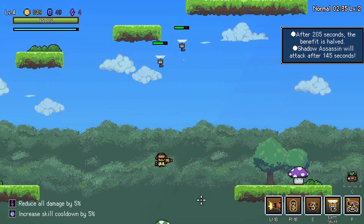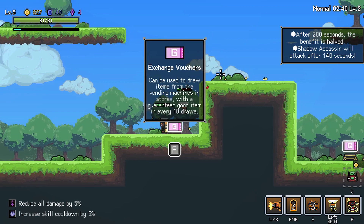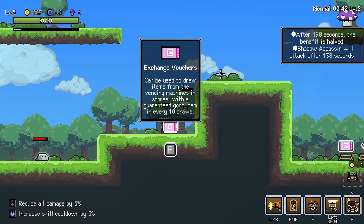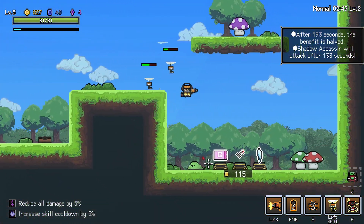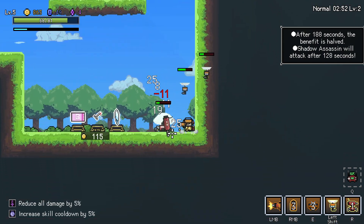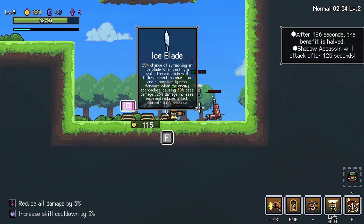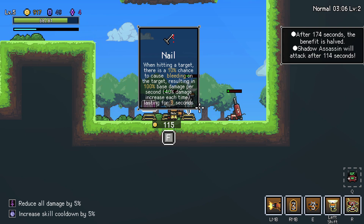Oh, the actual portal. And this can be used to draw items from the vending machines in the stores with a guaranteed good item every 10 draws. I'm not sure what a guaranteed good item means, because I really like some of the common rarity items in this game. 25% chance of summoning an ice blade when casting a skill. The ice blade will fall behind the character and automatically stab forward when the enemy approaches. When hitting a target, there is a 10% chance to cause bleeding on the target, resulting in 100% base damage per second.